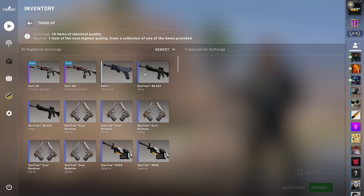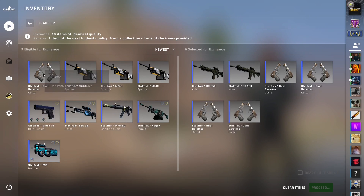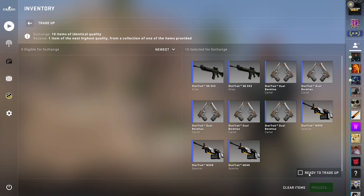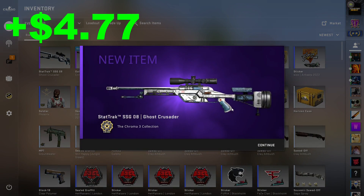Here we are for this one, hopping into it. Hopefully we can walk away with something decent because the first two we hit were obviously not profit. Let's see it. That is absolutely perfect — that $5 profit puts us back in profit for the video and is the first trade-up I've hit in quite a while.